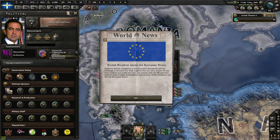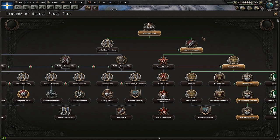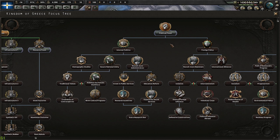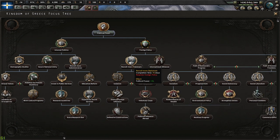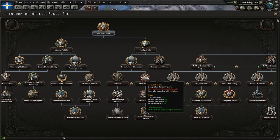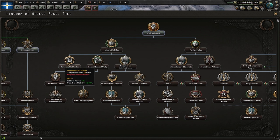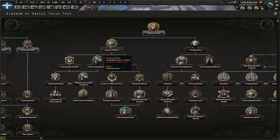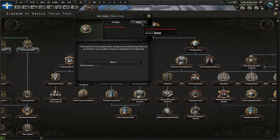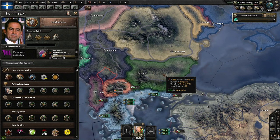The UK has just left the European Union in-game. We've completed Values of Old, so that's all we can get out of the monarchy tree. Now we go back to political focus, which gives much-needed political power, then industrial focus. Eventually I can create factions, which will be key, but for now I think I'll go internal politics, then political focus, then switch to industry. I'm also thinking about declaring war on Bulgaria — not because Bulgaria has anything to offer, it doesn't even have any resources.